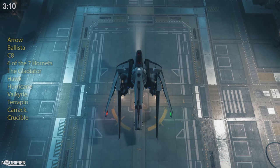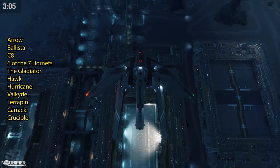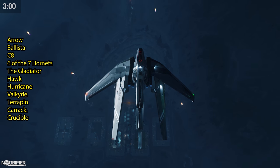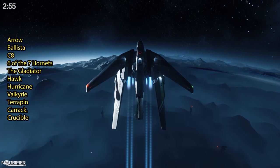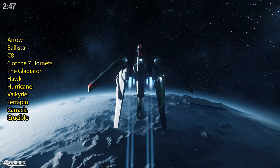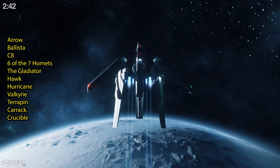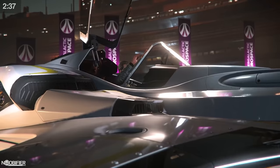Don't forget the 21st also had your chance to pick up an Iterus or Javelin. November 22nd is Sunday and is all about Anvil, with many ships being flight-ready. The Arrow light fighter is actually great; the Ballista is a land-based SAM; the C8 is a great starter runabout. Expect at least six of the seven Hornets. The Gladiator bomber is dated and needs an update. The Hawk bounty hunter, the Hurricane, and the most versatile dropship in the game — the Valkyrie — are all available, along with the Terrapin armored recon/science ship and the crowd-favorite Carrack. The Crucible repair craft is unflyable.